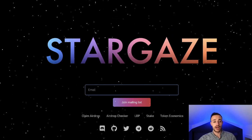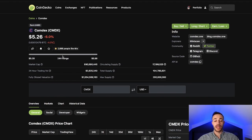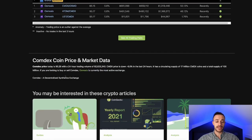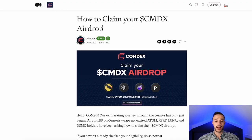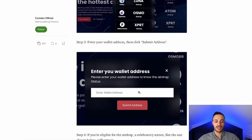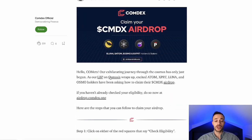The second airdrop is Comdex. At this current moment in time, Comdex is trading for $5.26. This airdrop has been claimable for a while, but if you haven't claimed it, you still are eligible. Comdex is a decentralized synthetics exchange. To claim this airdrop, go to airdrop.comdex.one — the steps are right there. You input your wallet, check off the disclaimer, connect it with your Keplr wallet, and you get your tokens.